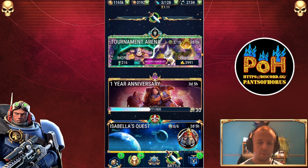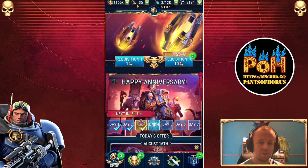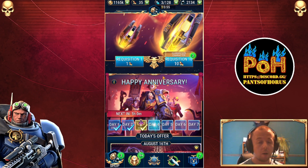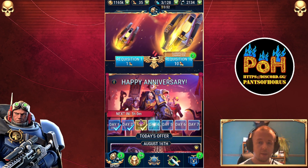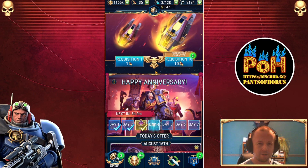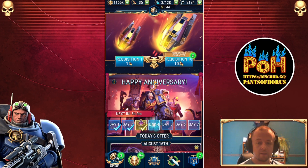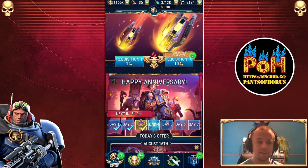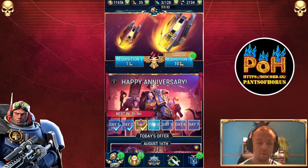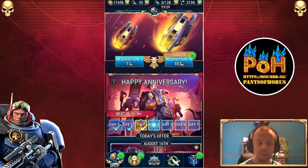Speaking of requisition scrolls, you may notice I have 35 of them — why am I not doing any 10-pulls? I'm waiting for the event to drop, because the character you're trying to unlock will be in the requisition pool. So there's the Thousand Sons that I could be pulling for, but I'm going to wait until the Neurothrope is in the pool — then you've got the chance of collecting more shards to help unlock it even further. Hold on to those scrolls if there's an event coming.